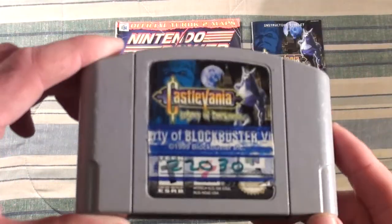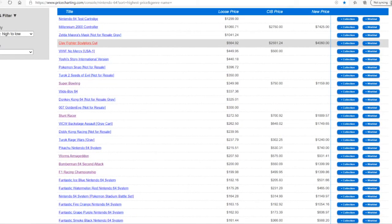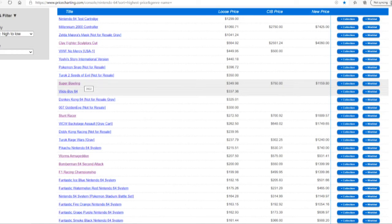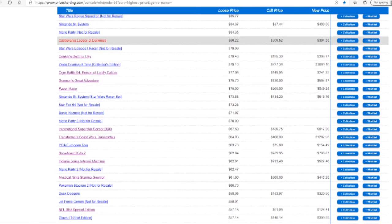Now this one — Legacy of Darkness — is an expensive one. Looking at Price Charting right now, it's the sixth most expensive N64 game, excluding not-for-resales and variant cartridges. As you can see, this particular copy was a Blockbuster rental, though the game was sold in stores as well.